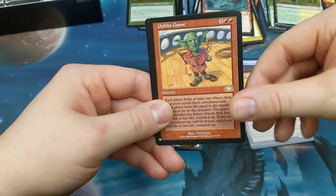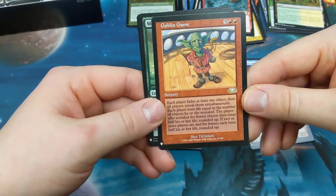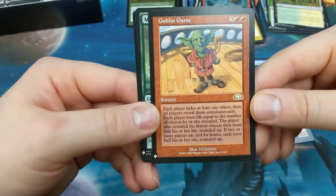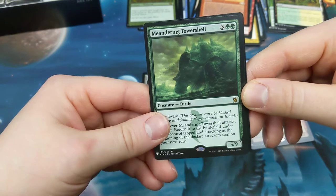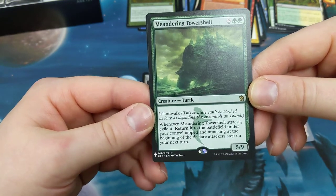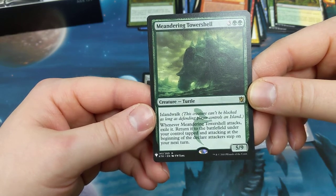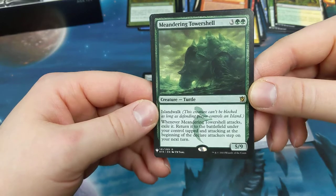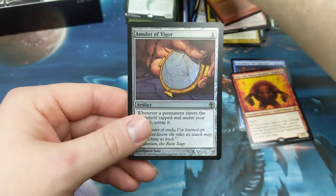Cathodian. Goblin Game — we saw that before, two red five other, hide some objects. There's the text, I'm not going to go through that. Meandering Tower Shell, out of Cons — two green three other, island walk, turtle, five-nine. When it attacks it returns to the battlefield under your control tapped and attacking at the beginning of the declare attacker step on your next turn — so phase in, phase out.